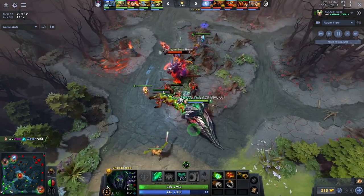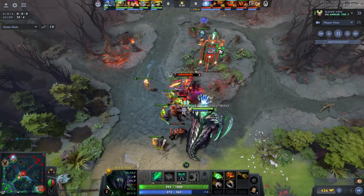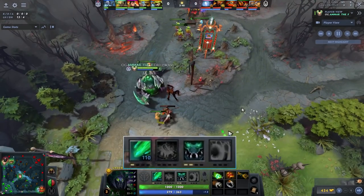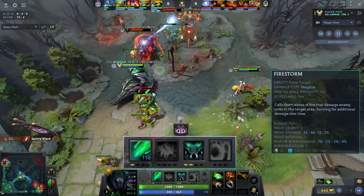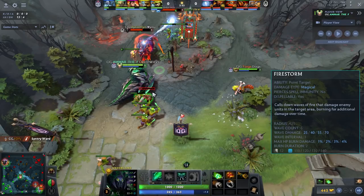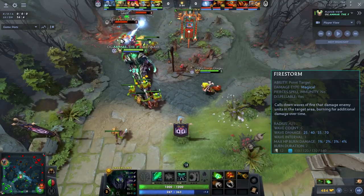By using his Q here, it clears up the mega wave and secures the range creep without over-committing. The second main instance to use your Q — which he doesn't even skill at level three, by the way — is once it's level two, when the max HP burn goes up by four percent and the wave damage nearly doubles. This ability becomes ridiculously stronger from level one to level two, so don't burn your mana at level one except for the range creep.